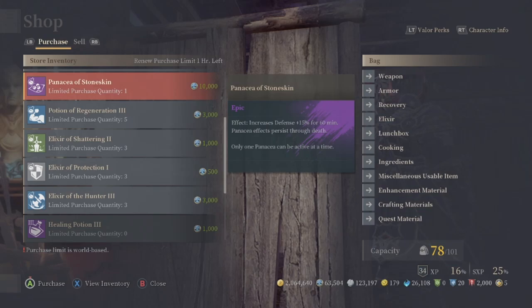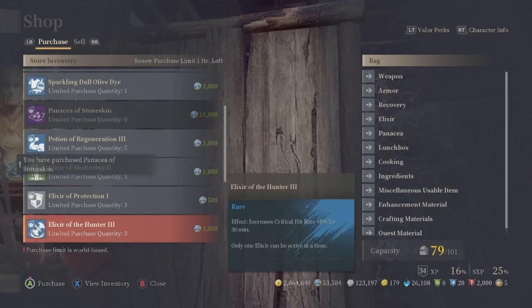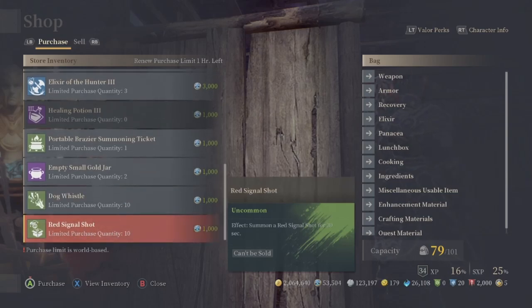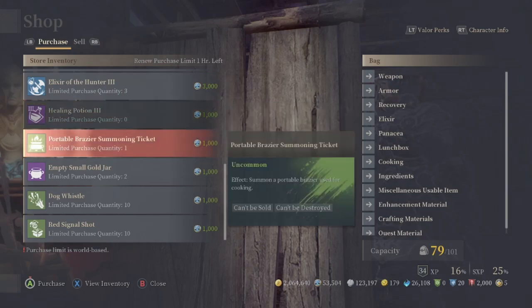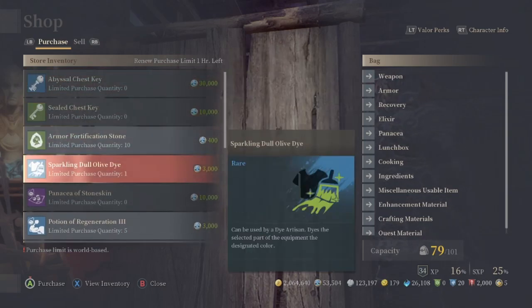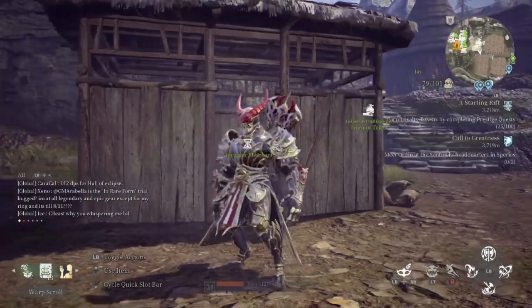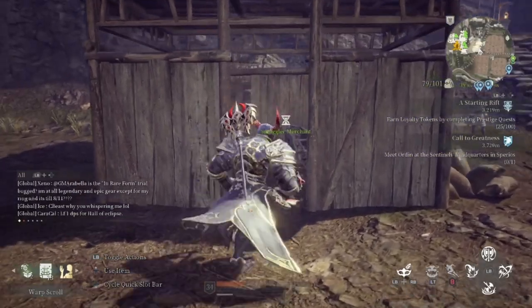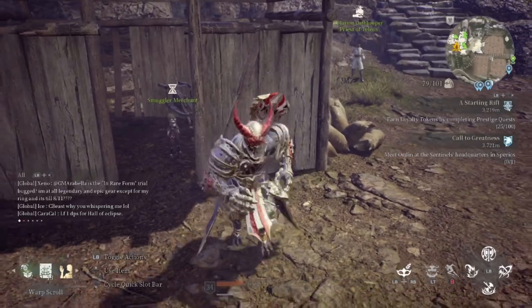So does it take you to where a smuggler merchant is as well? His stuff's already bought, so somebody already knew he was here. I'm going to go ahead and buy this. This is another area where the smuggler can be. So does it take you to an area where the smuggler might be as well? Who knows? This might also be a thing.